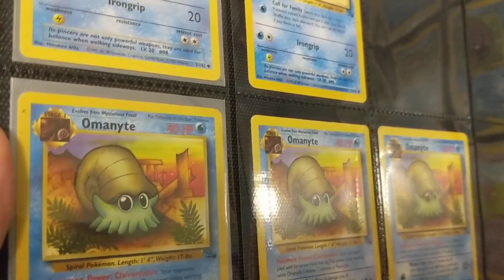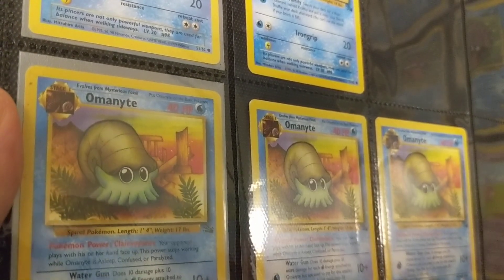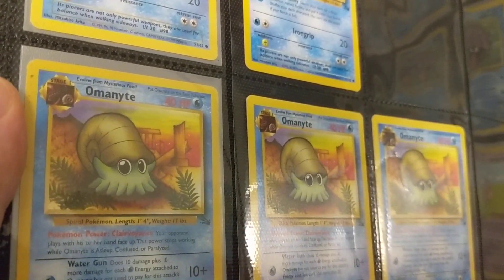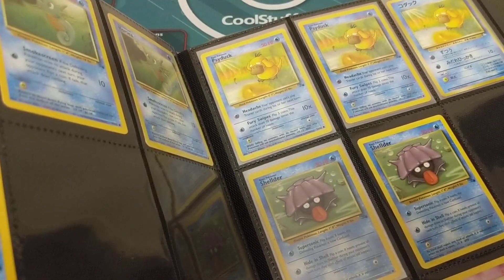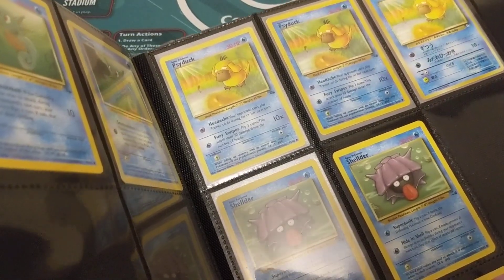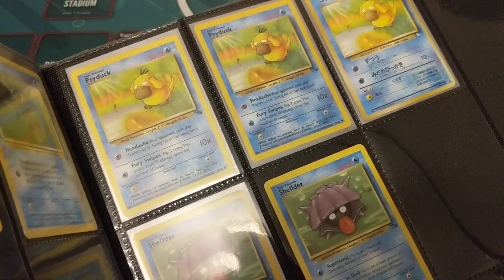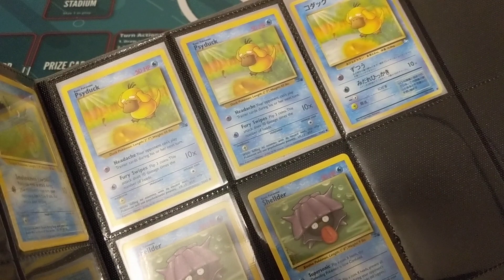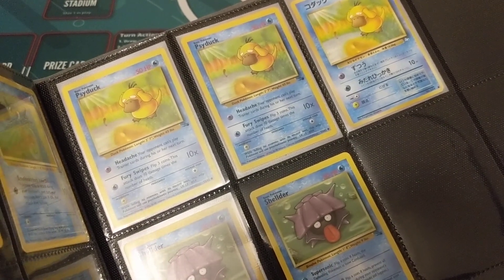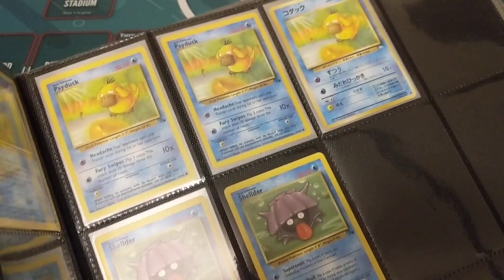Here we have Omanyte, chilling in these kind of ruins. I like the colors on these — the foliage there. And we got Psyduck — it's another perfect example of a card with a fish in the background. Like I said in the last video, I love when Pokémon cards, especially the old ones, will showcase bugs or fish or birds that aren't Pokémon — they're just animals.